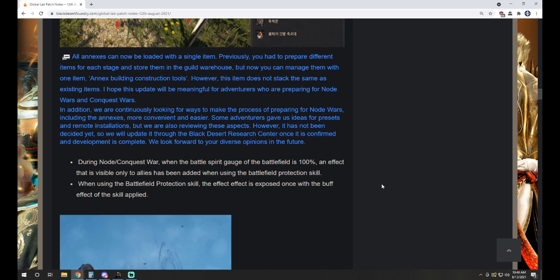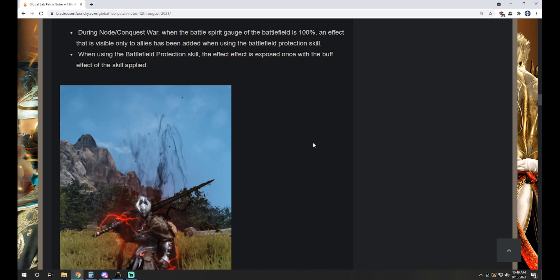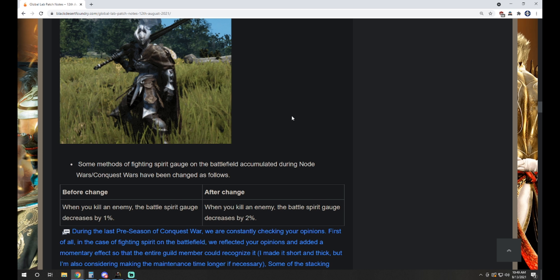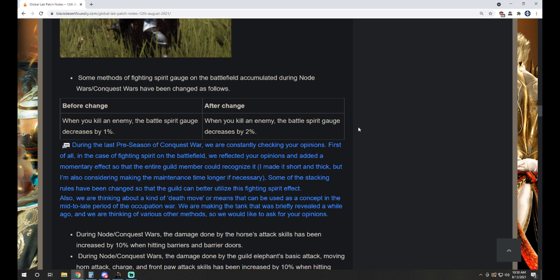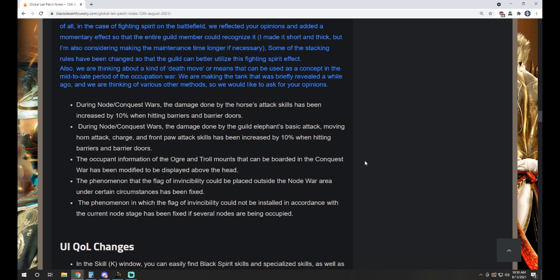They're continuously looking for ways to make the process of preparing for node wars including the annexes more convenient and easier. Some adventurers gave ideas for presets and remote installations but they're reviewing these aspects — it's not been decided yet. During node and conquest war, when the battle spirit gauge of the battlefield is 100%, an effect visible only to allies has been added when using the battlefield protection skill. When killing an enemy, the gauge now decreases by 2% instead of the previous 1%.